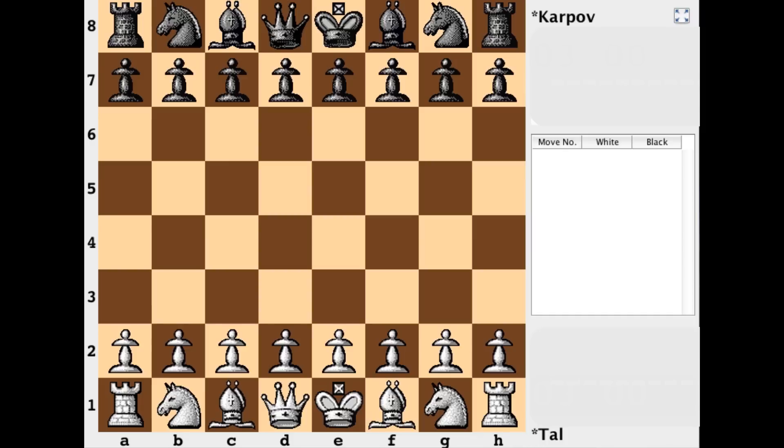Tal of course, the tactical wizard; Karpov, master of strategy. Both will look to steer the game into positions that suit their style of play. So let's see how it plays out.